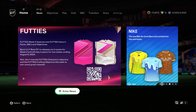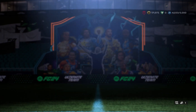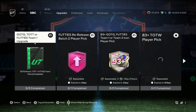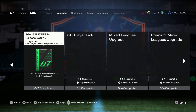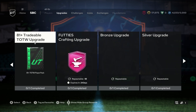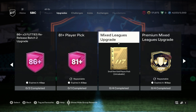Go inside the Ultimate Team and as you're inside, just go to the SBC section right here. As you open your SBC section, go to your right using the RB or the R1 button where you can see the space. Just go to your right again and you can see the option right here: Mixed Leaks Upgrades.